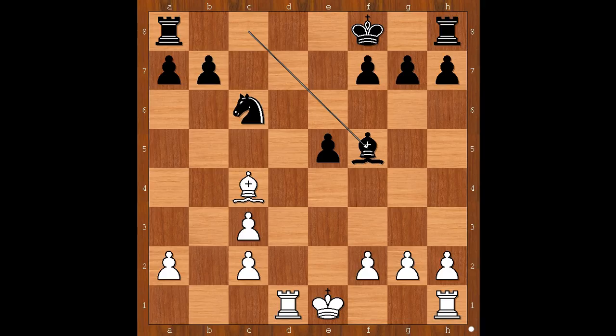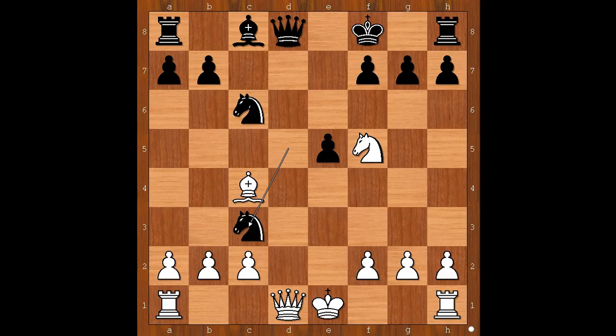A pawn takes knight. Queen takes queen, check. Rook takes queen, bishop takes on f5, and black is a piece up. And even after white's best move, black is still winning. Let's have a look: queen to d6, check — that's the best try.